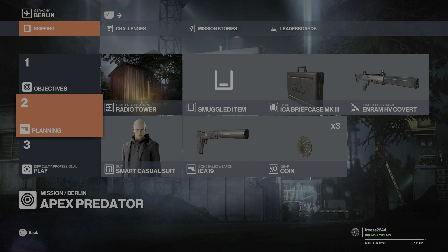What's up guys, my name is mr32244 and welcome to the T47 challenge in Berlin. I'm going to be doing a silent assassin as well. What this challenge requires us to do is take out five targets with a shotgun while disguised as a biker and escape with the motorcycle.